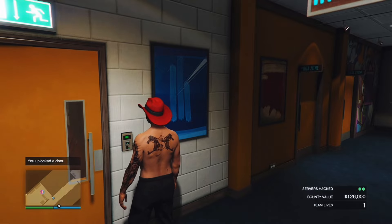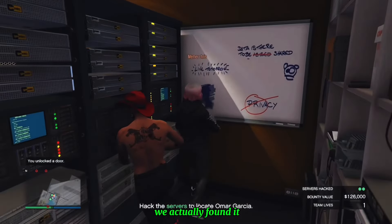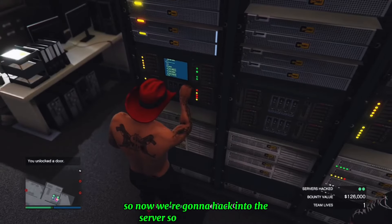Spoiler alert — it wasn't there. So after alerting the guards and killing more officers, we actually found it. Now we're going to hack into the servers so we can find Omar.